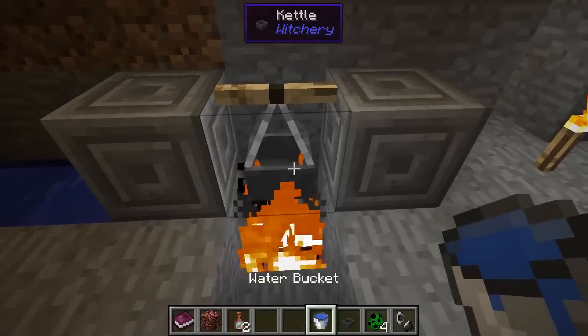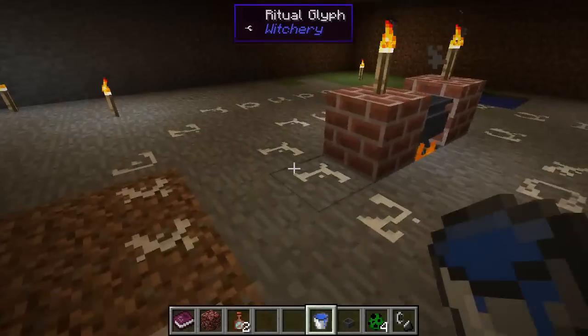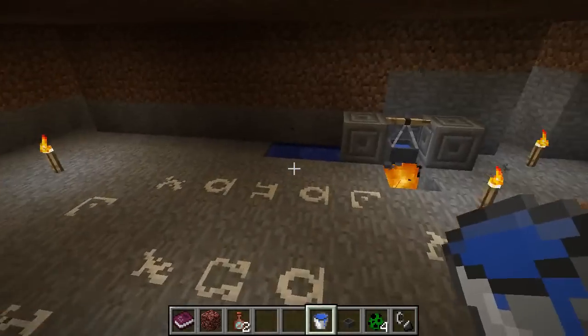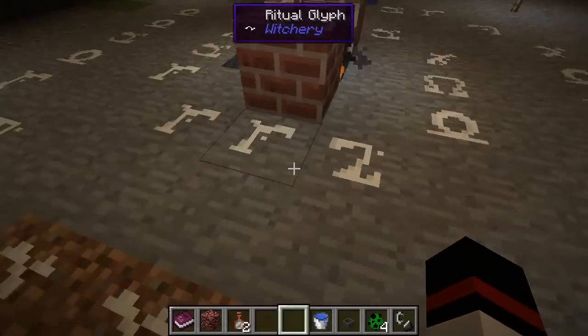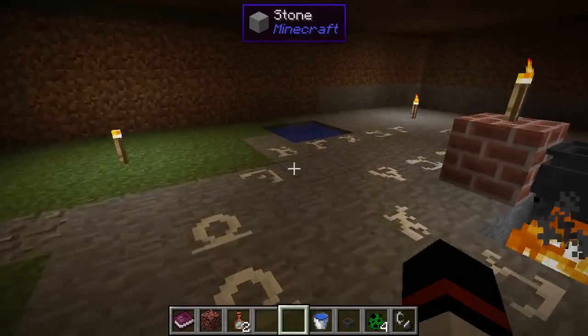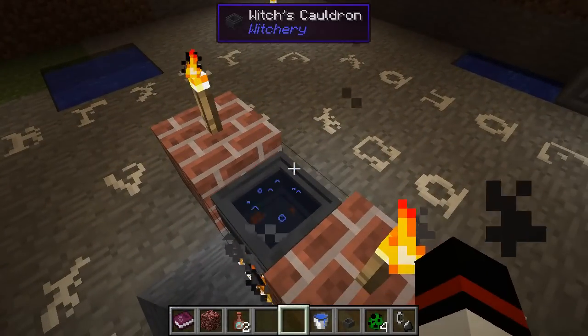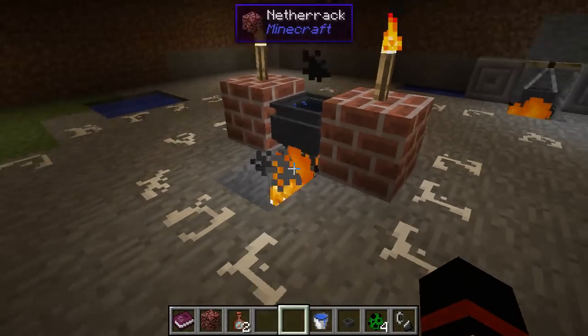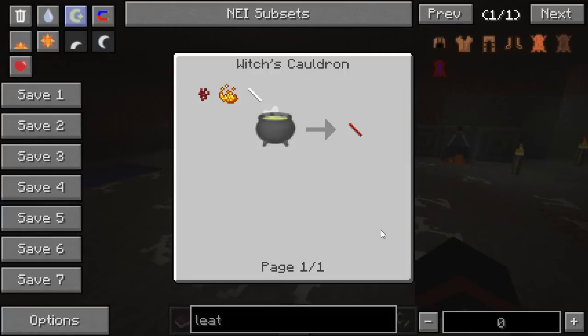This particular one only takes one bucket of water, whereas this one over here takes three. You do want to have that water source nice and close. I mentioned about putting this here and saying that this gives you that 30% reduction in power. Once you get to the point where you can make other chalk, I suggest as quickly as you can making some red infernal chalk.